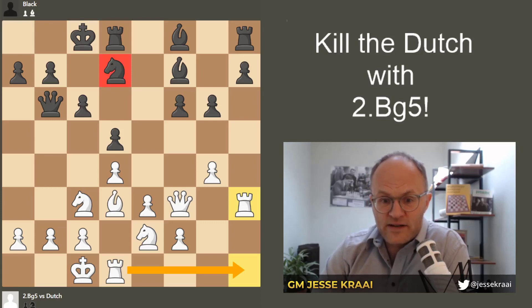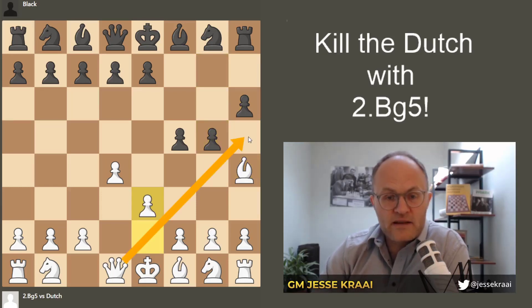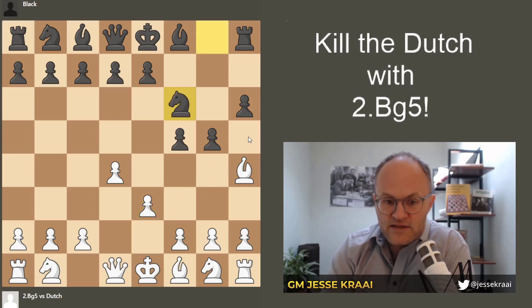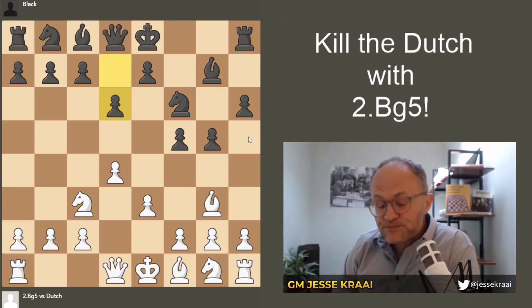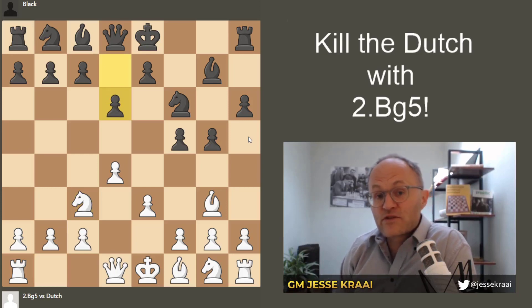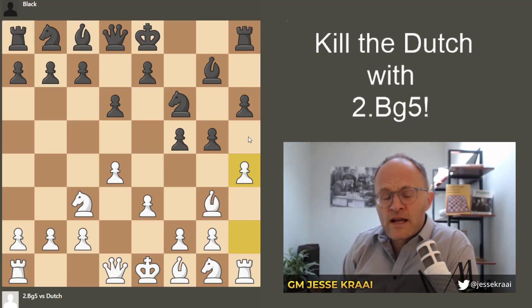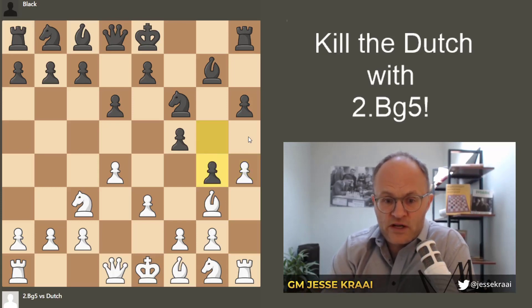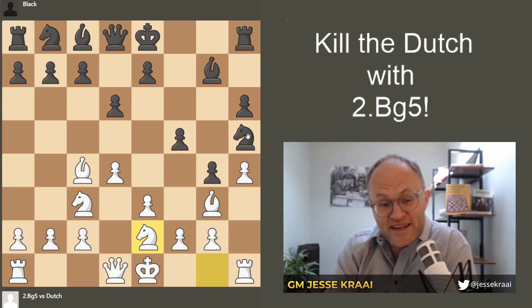In the h6 variation, the key tactical trick to appreciate is that g5 does not trap your bishop, because after e3 we are threatening to mate the guy with queen h5. So: knight f6, bishop g3, knight c3, d6. He could have done d5, but then the e5 square is weak. White can do a number of things — h4. This was actually a vote chess game that Chess Dojo played against Chesspatzer UK, and we got a great position after g4, bishop c4. We could play h5 there as well. After knight h5, knight e2, the development advantage is massive.